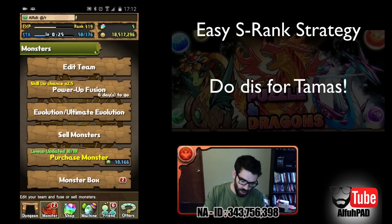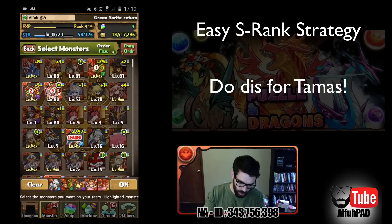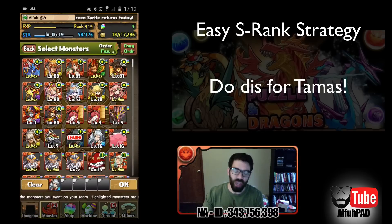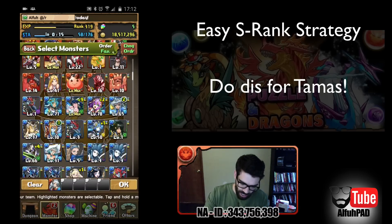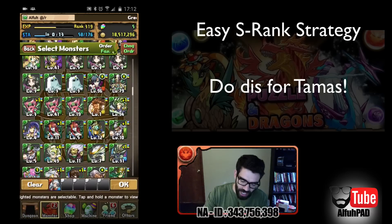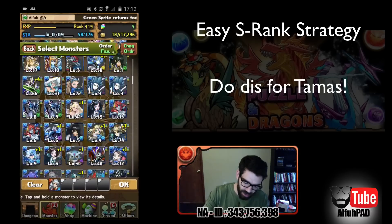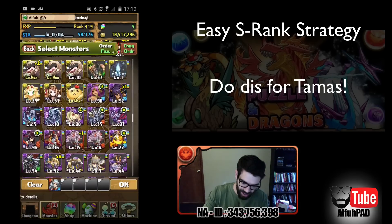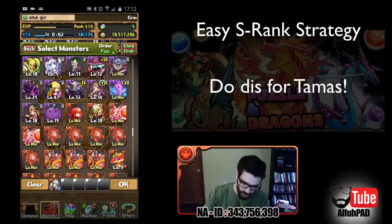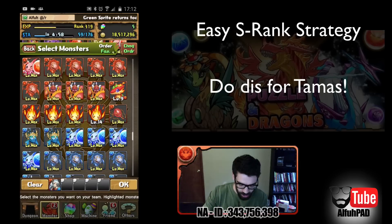So let's hop back into PAD and rebuild this team. Let's clear it off. We've got Urd, and now I've got my special little S-rank squad. They don't get to hang out with all the favorite monsters — they hold their own. They don't get EvoMats, so they should be happy about that.